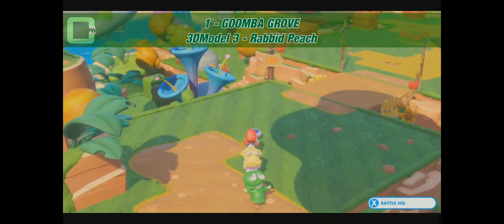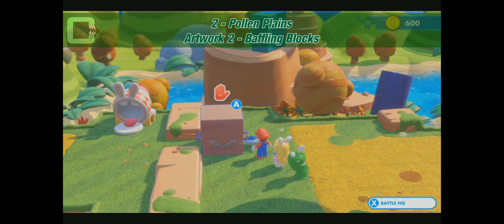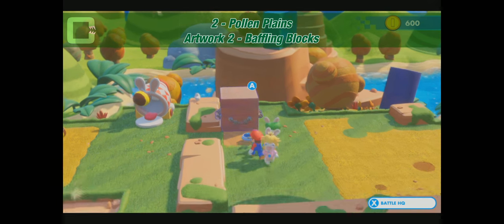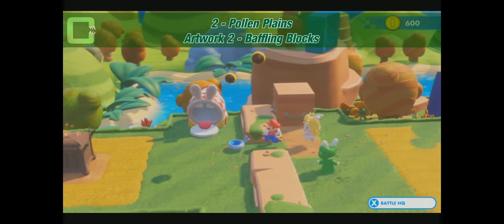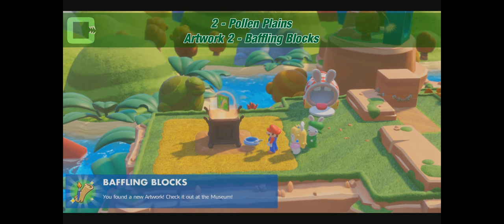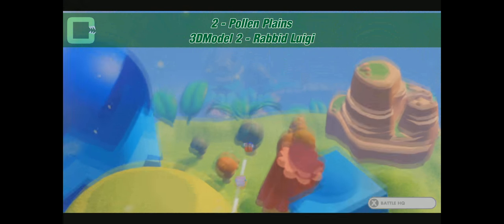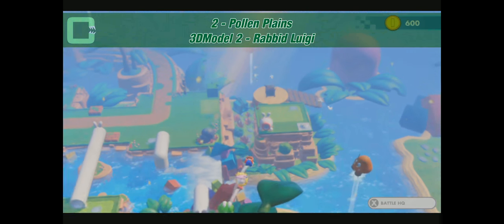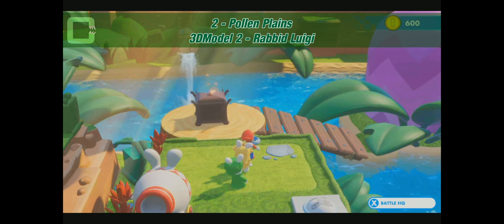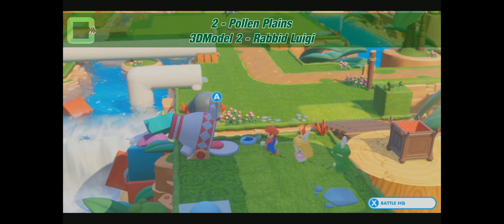Now we can continue. We cross that bridge over to the next area, which is the challenge area — challenge number 2. Here you can pick up all the coins and move that block. Move ability unlocks after you've finished World 1. And then you can go do those. Here is chest: artwork number 2. The cannon takes us to another region of the Ancient Gardens, where we can pick up chest 3D model number 2, Rabbit Loochy.